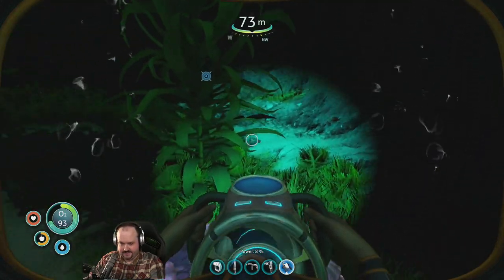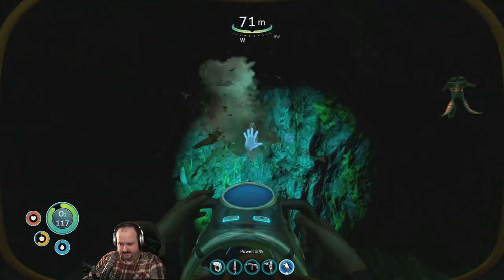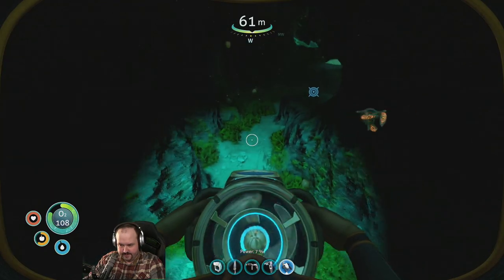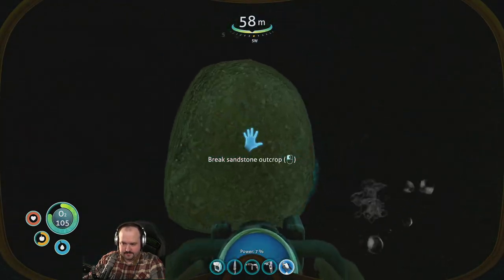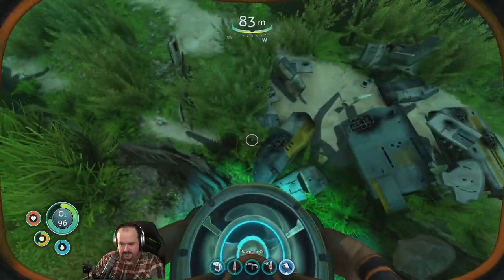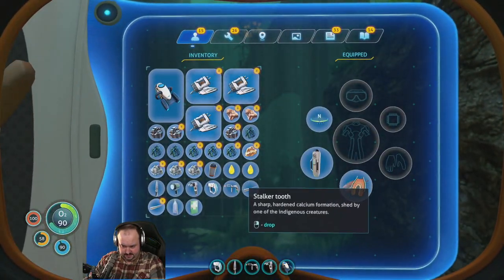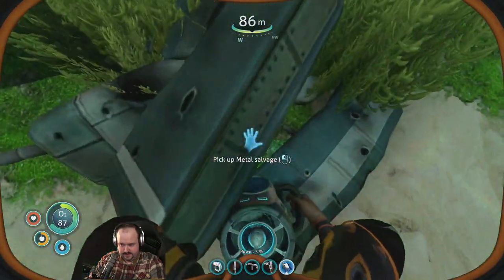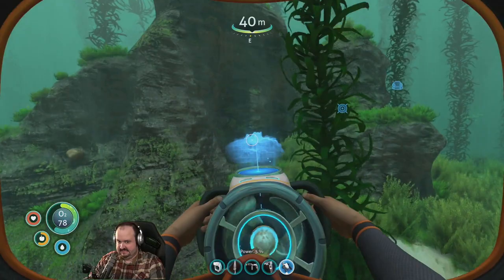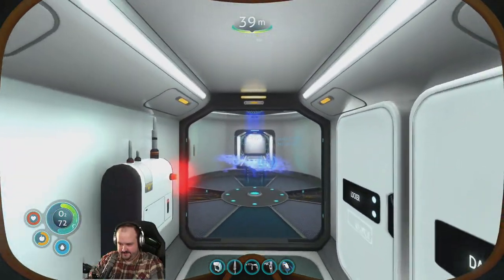Let me grab these air bubbles real fast. Silver. Another lead. There's a bunch of metal — this must be where I died before. Everything just fell into my inventory. Let's go back quickly. Once we make our sea moth, that's going to be very, very nice.